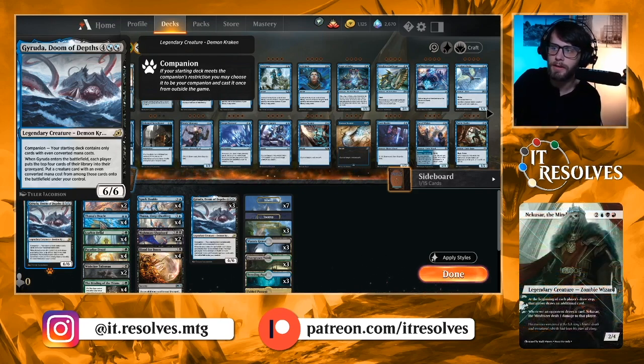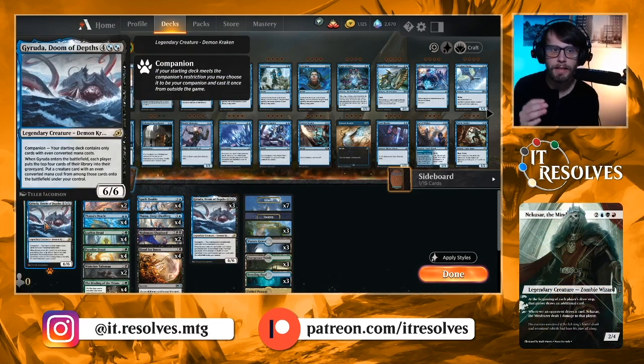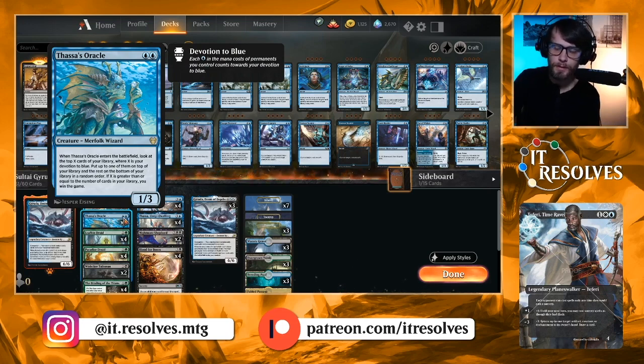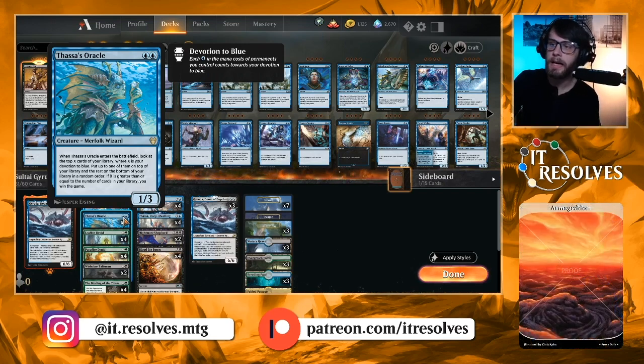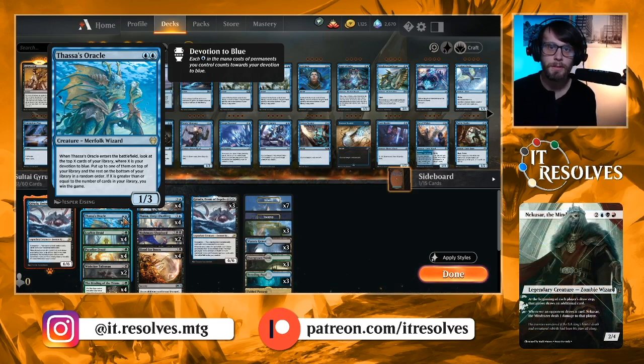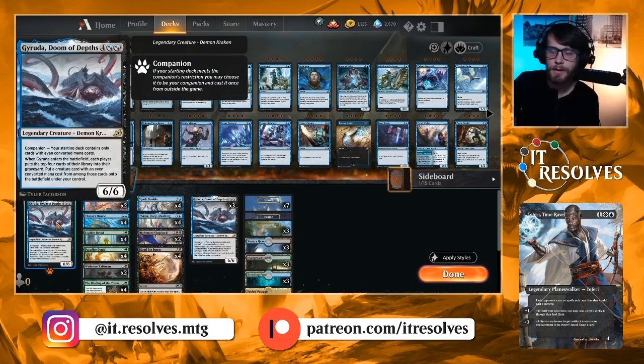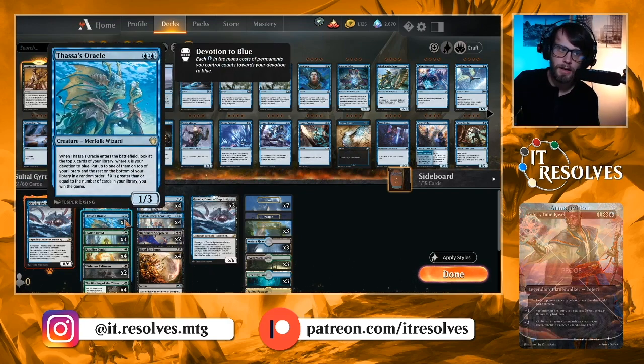We have Garuda set as our companion and three more in the main. The idea is to copy it as many times as possible, get our deck down extraordinarily low, and then win by playing Thassa's Oracle. The alternate way to win is to swing in for a lot of damage, but the more efficient way is definitely Thassa's Oracle. When it enters, you look at the top X cards of your deck where X is your devotion to blue, pick one to leave on top, send the others to the bottom. If X is greater than or equal to the number of cards in your deck, you immediately win the game.